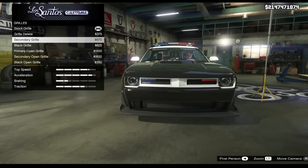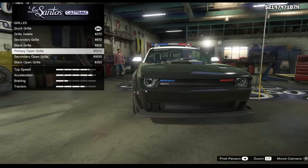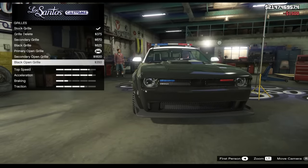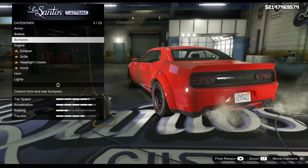For the grill — whoa, okay, you can actually remove the grill on the police Hellfire, which is very strange. And of course you can apply a secondary color, make it black, open it up, or give it a different design, which I will be putting on.